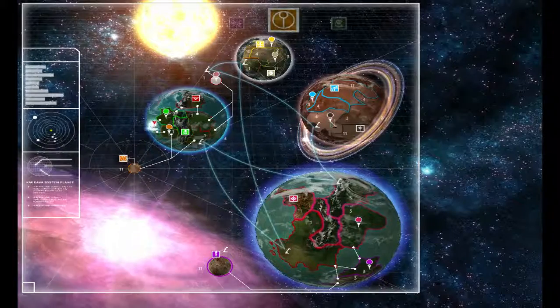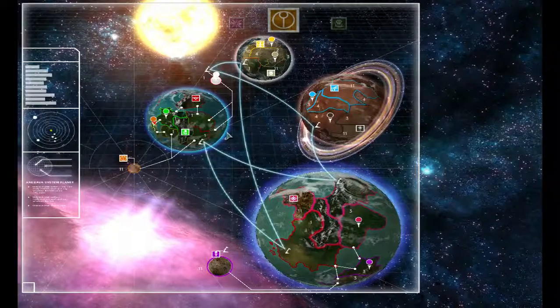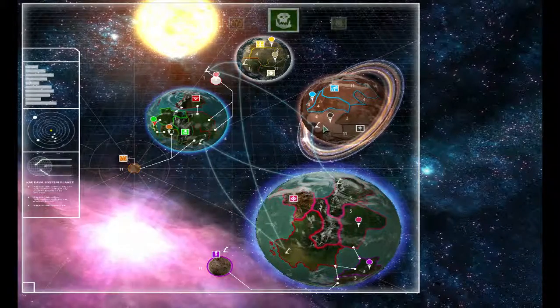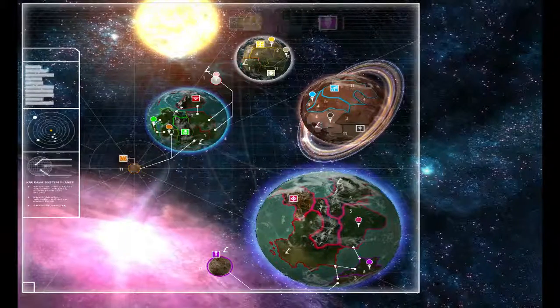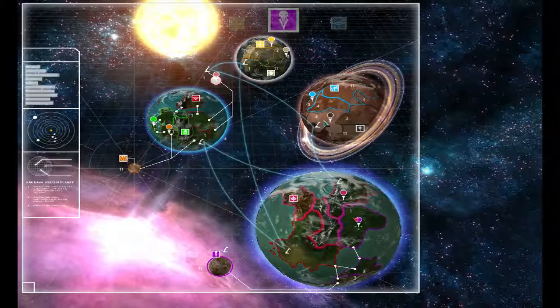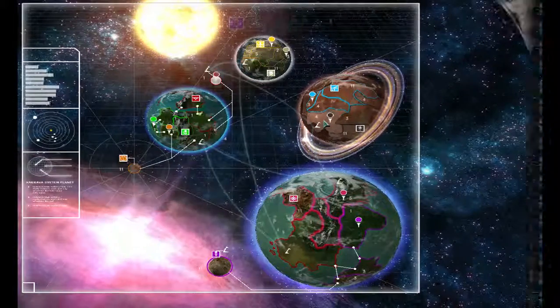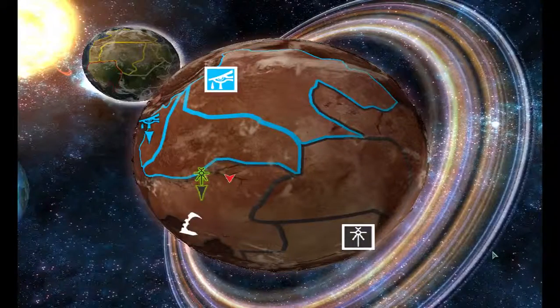Probably going to attack the third planet next, because that's one of the last Webway gates I really need to have a foothold in every planet. Necrons make their move, they don't do anything, so that defense stays at four. Means we will only be fighting one of them, which is very good. So without hesitation, I'm going to immediately attack and get in there.